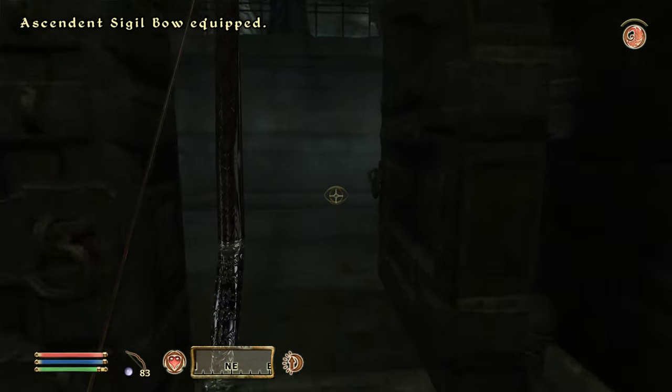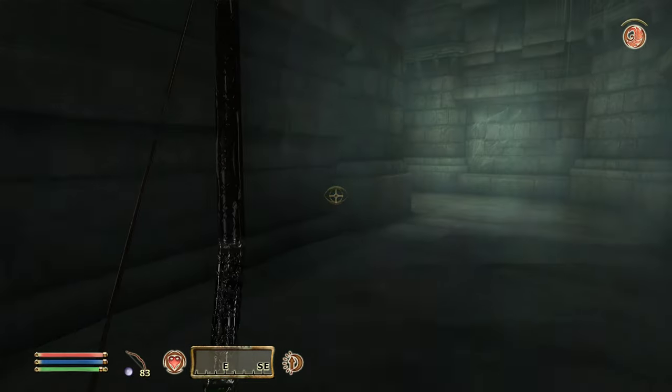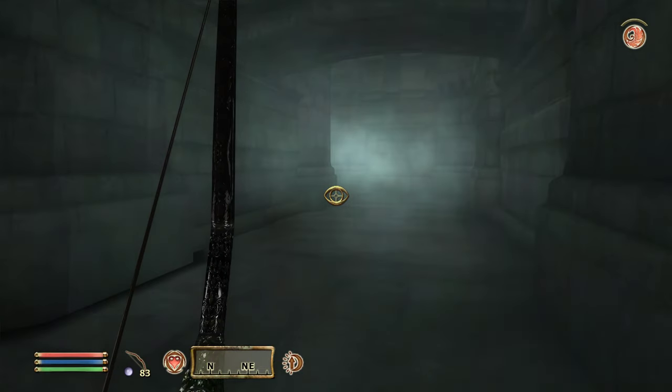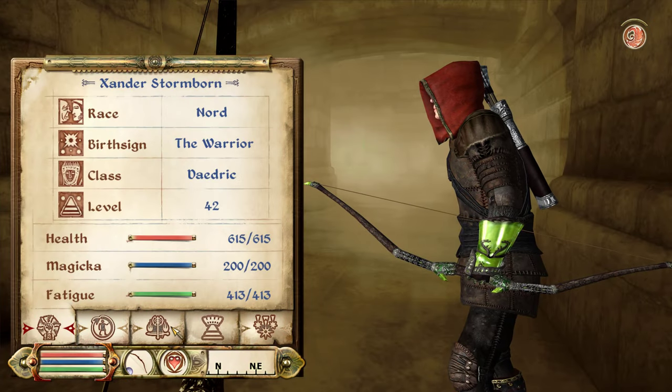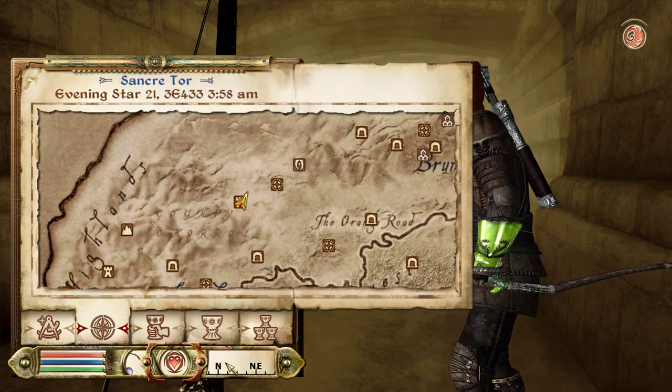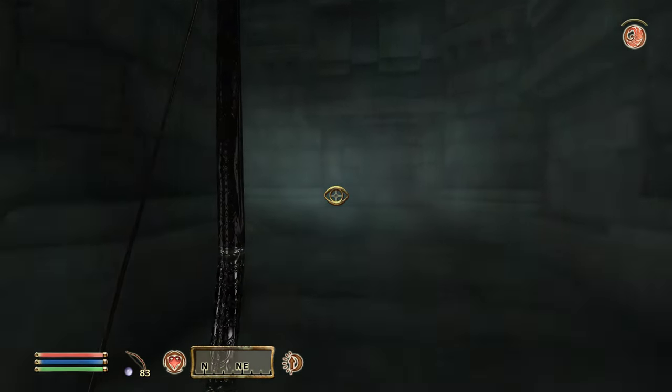'You are now a Master of Restoration and can cast Master level Restoration spells.' Hell yes — we did it! One more skill mastered. That's 10 mastered skills — one more and we are over half of our skills officially mastered. We've come quite far.